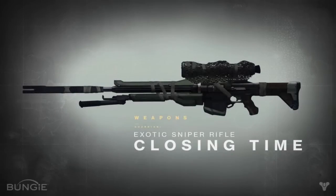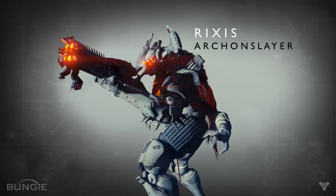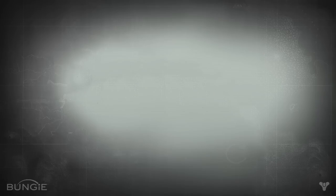Here we have the weapon Closing Time. Hell yeah! It has camo on its side — how cool is that? This will definitely be my favorite. This is a sniper rifle and goes in the special weapon slot. Closing Time was found in old Russia as loot after defeating a boss. It also camouflages the player's entire body whenever the player is zoomed in.